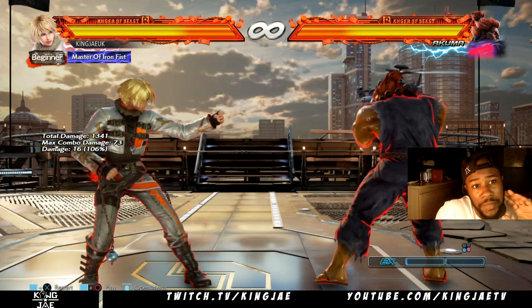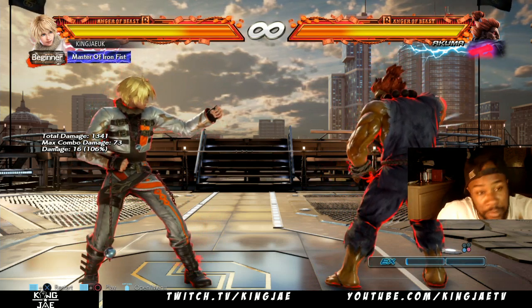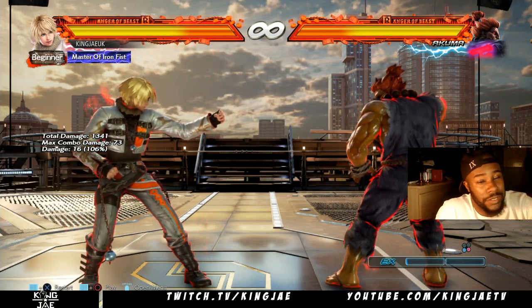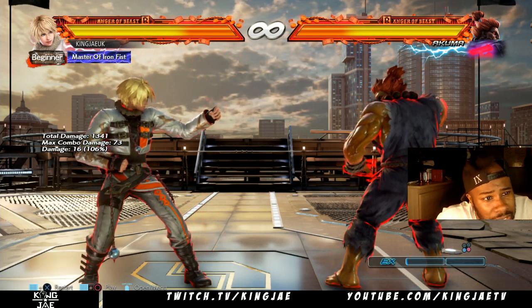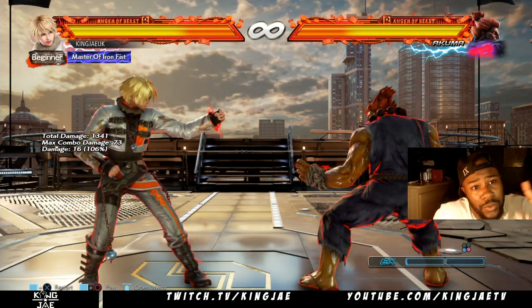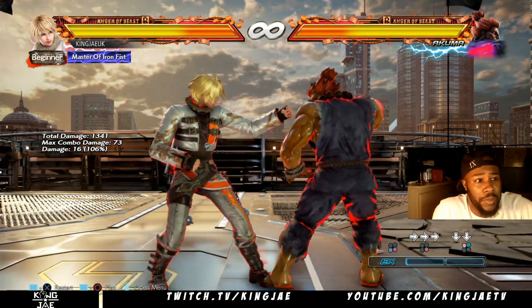Shout out to Real Menace — Real Menace basically just told me the basics of Leo. I'm just going to give you the basics. She has two different stances — I'm not sure if she's a he or a she — but Leo has two stances: forward 4, and then down 1 plus 2.